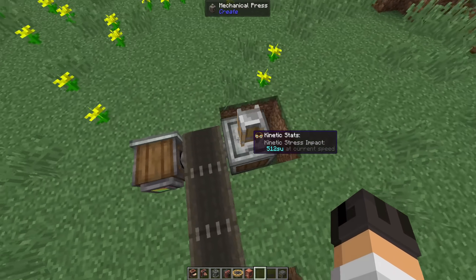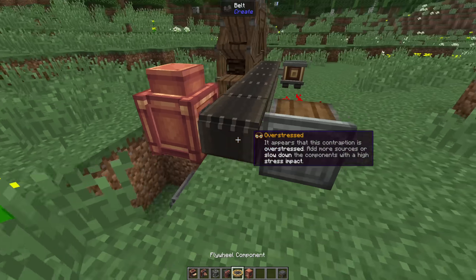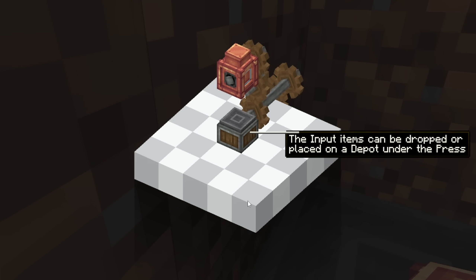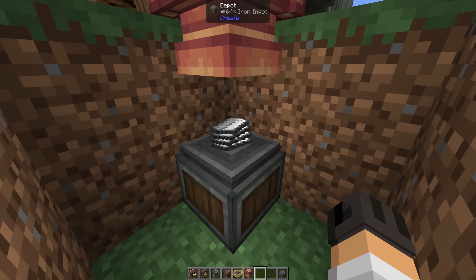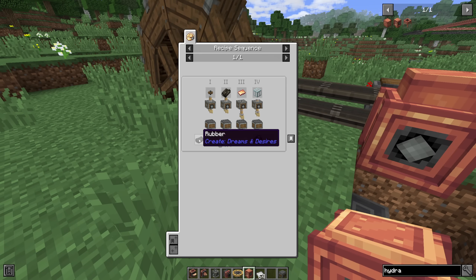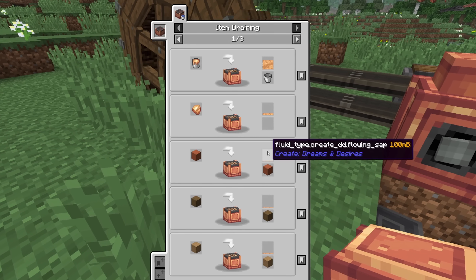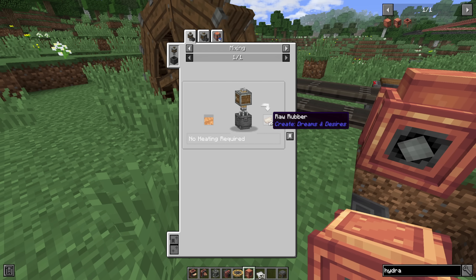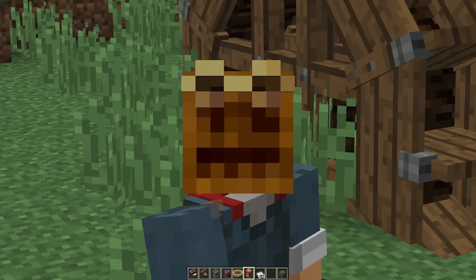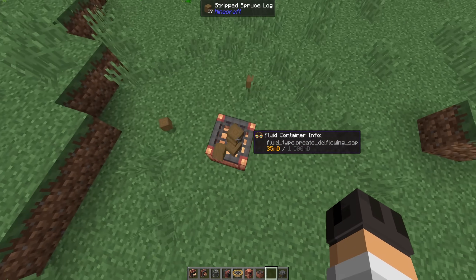Now that we've got this thing moving, let's get rid of the normal mechanical press and place out a hydraulic press instead. The hydraulic press can bulk process items placed beneath it — the input items can be dropped or placed on a depot under the press. It's doing the entire stack — that is crazy! But you need rubber. You strip logs and place them on an item drain, that gives you sap, then you use the sap to get raw rubber, use the raw rubber to get rubber, then rubber to seal mechanism. Wow, that is impressive. We're getting sap and then using this to make rubber.